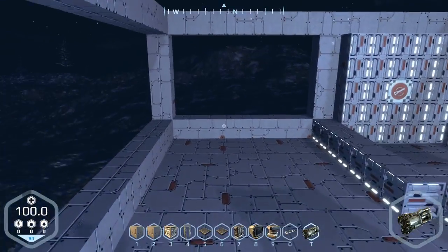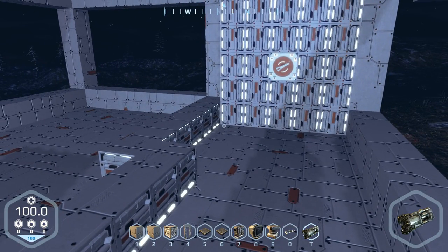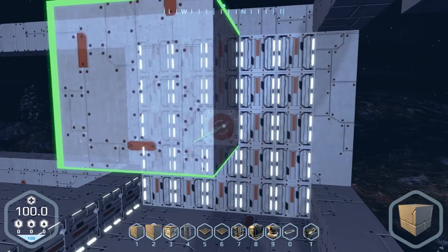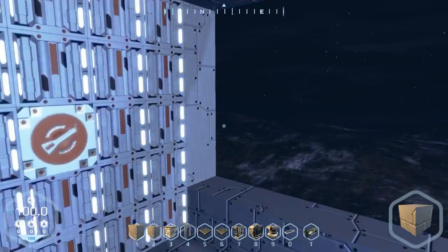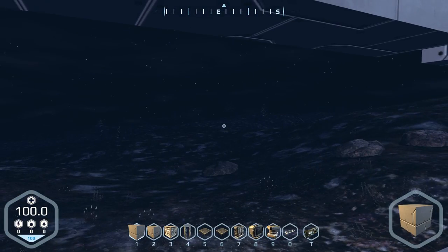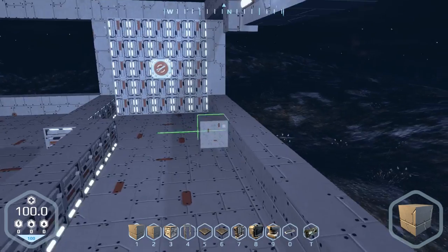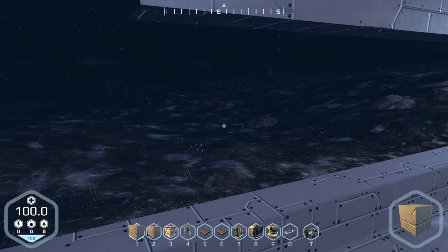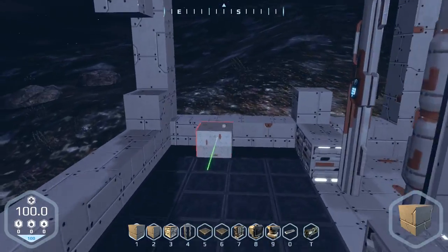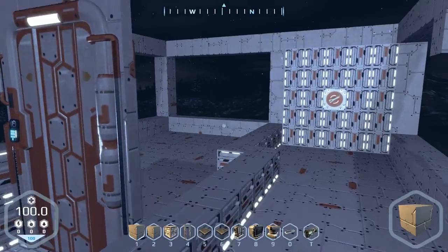I was messing around with some other stuff on another save and I did report the lagging. It's actually some kind of memory leak. If I move somewhere my memory starts to rise a lot, and eventually when it reaches 100% it starts to lag and freeze because the RAM stops being useful and Windows uses the hard drive space instead, which is way slower — that's where the lag comes from.